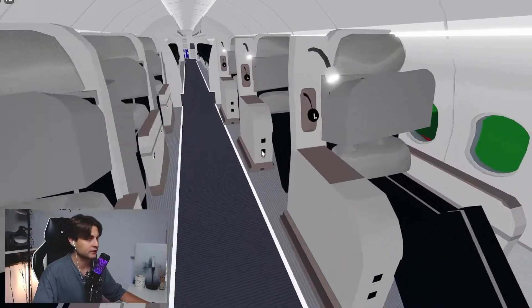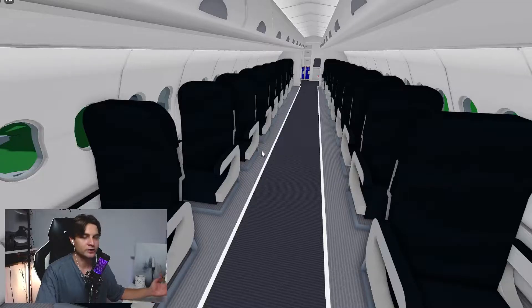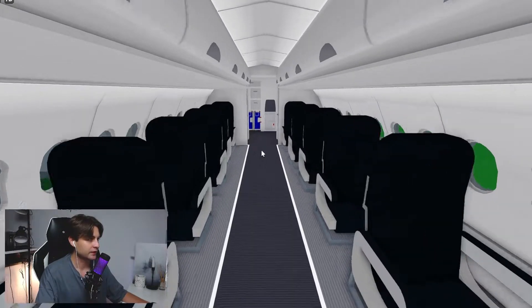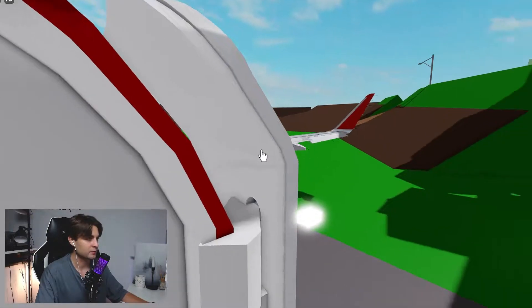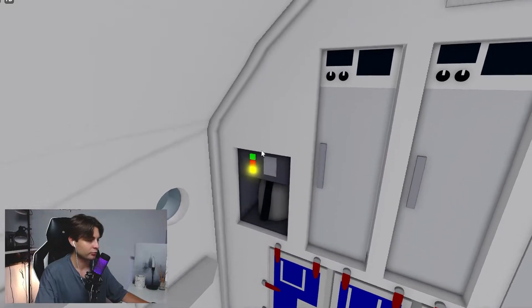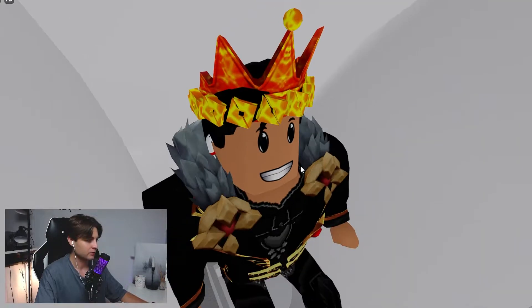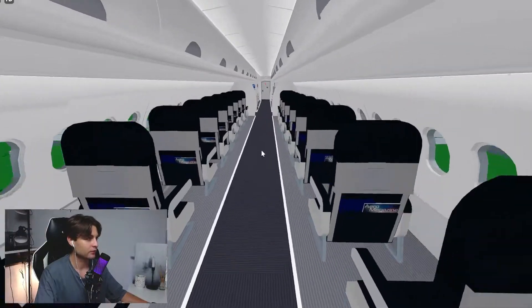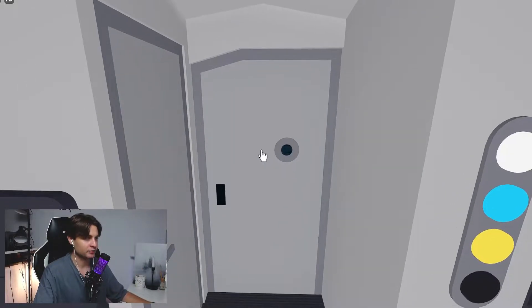It's like business class or first class on an airplane. You can see this plane has only one row of chairs — regular real-life airplanes have three. There's an emergency exit. Let's get to the back of the plane — we have these back doors. We can open it, look at this animation! There's a control panel back here. Such tiny doors — I can barely fit in this toilet. Let's get out and close the door.